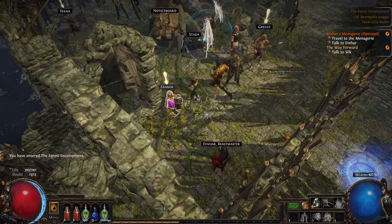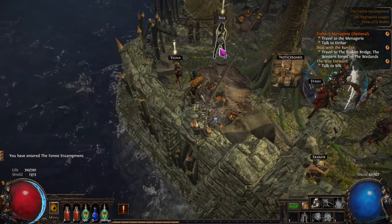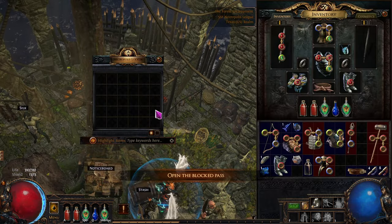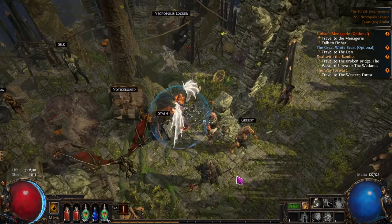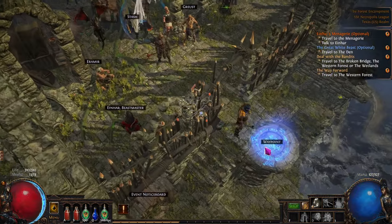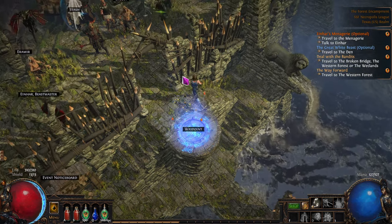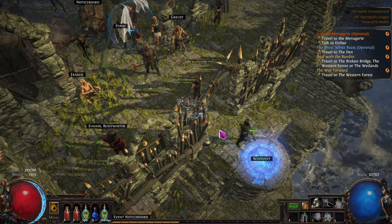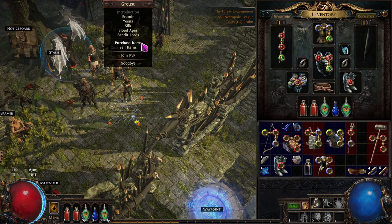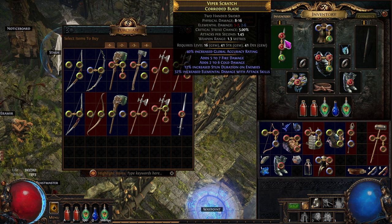We'll go into the menagerie next at the beginning of the next episode and see what we get out of there. I'm going to go craft another item because we just picked up that thing. We've got this necropolis locker - is there a necropolis guy around here somewhere? I don't really see him. I think we can go this way and visit it. Yep, right there. So the next episode we'll do the menagerie. Maybe buy a weapon. We need red, red, green - that one right there. And level 18, very nice.